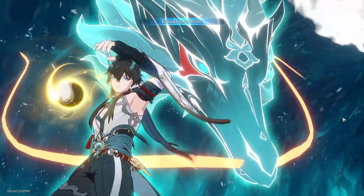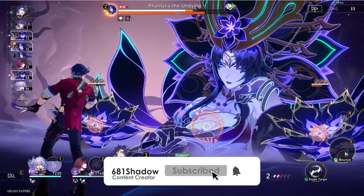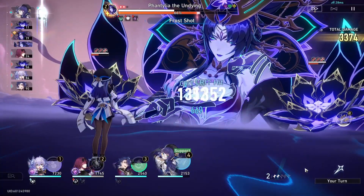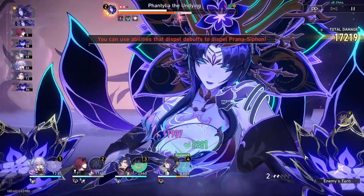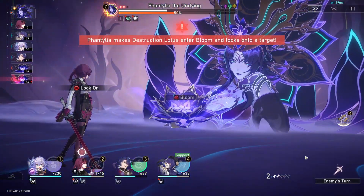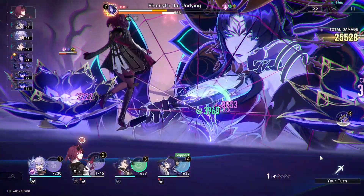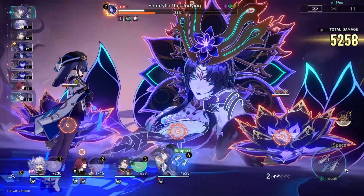After using her ult — if you have the right speed — you'll be able to get rid of that buff on the enemy right away, which is super beneficial. She's going to act more, get more energy, and get more ultimates. Having this four-piece Wind bonus is going to do way more for her than the ice set or just the speed set.